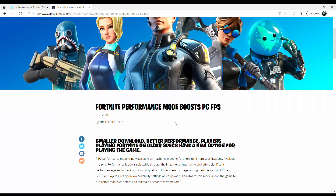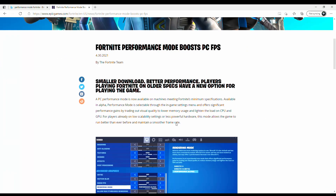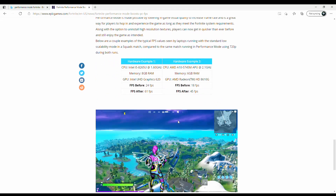A few months back I made a budget Fortnite build, which was a pretty fun video and a lot of people enjoyed it. But I had a lot of people asking how it runs in performance mode in Fortnite. If you're not aware, it's a new mode that Epic Games released that allows lower-end hardware to be utilized better and have better performance in Fortnite.